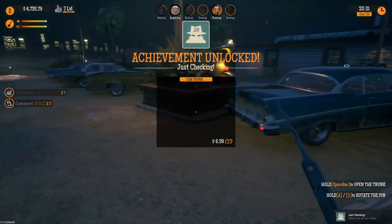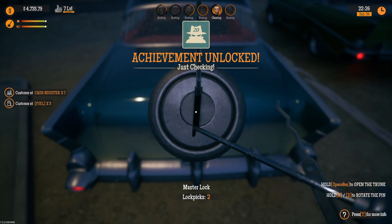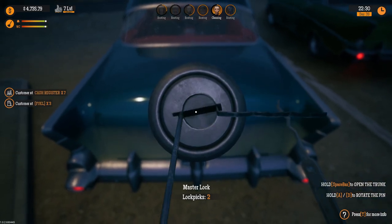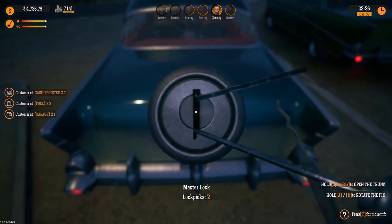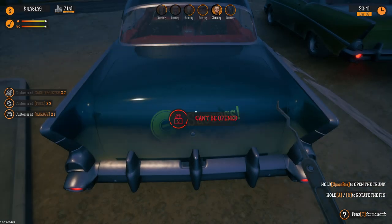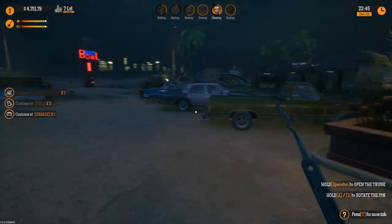This is another master one. Hold down Space, nothing. Let's go to the right - nothing. All the way to the right, there we go. Go back a little bit to the left, a little bit more to the left. Oh, that was tighter. Go back over all the way and just up just a hair - there it is.